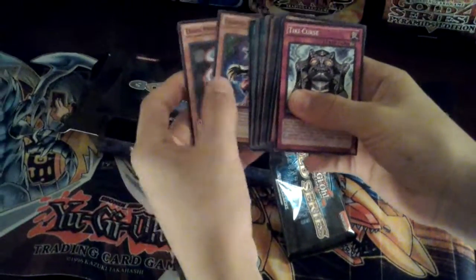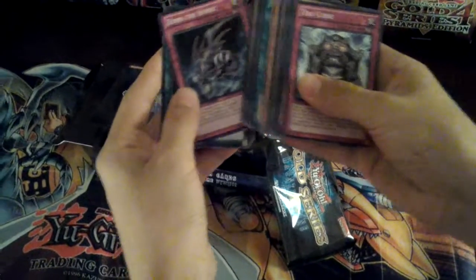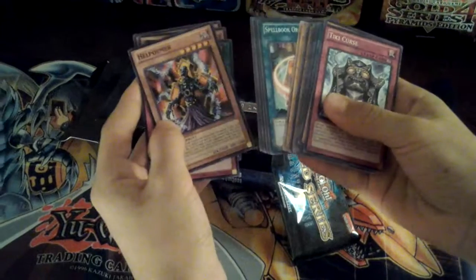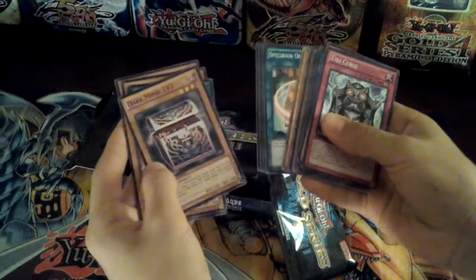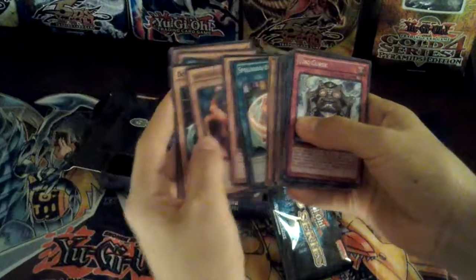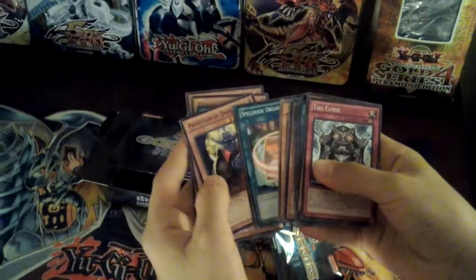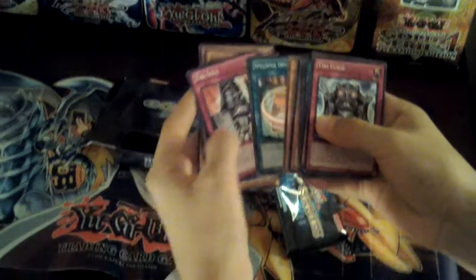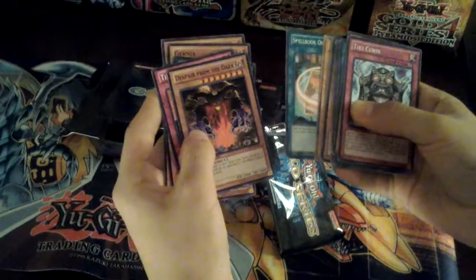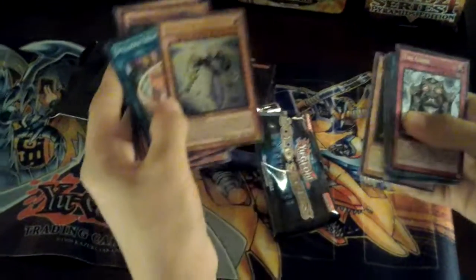Dark Mimic Level 1, Gurnia Book of Life, Zom of the Spirit, Help Omer, Dark Mimic Level 3, Double Koston, Dark Scorpion Maynay to Run, Partition of Darkness, Tiki Soul, Despair from the Dark, Spellbook Organization — oh, let's see this.